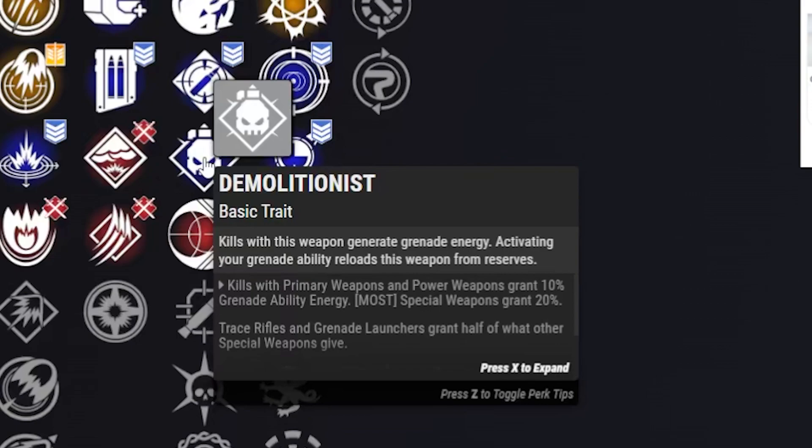Destiny loves grenades and so do I in the PvE realm, so we're running Demolitionist. Kills with this weapon generate grenade energy, and we actually reload the weapon when we throw our grenade. So if we're doing DPS on a boss with that fourth perk, we can fire a rocket, throw our grenade, and shoot another rocket.